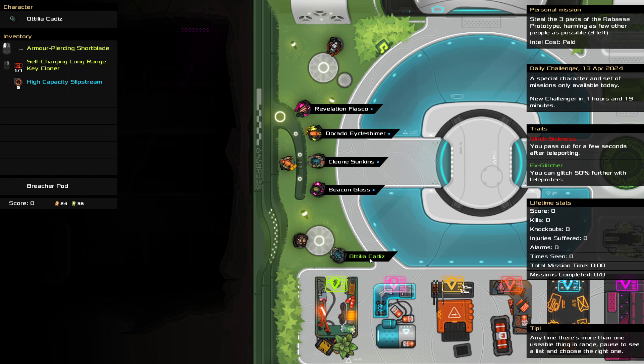We have some stuff going for us though. First, our traits: we're a 'glitch sick x-glitcher,' which is probably why we're an x-glitcher — sounds like a pretty frustrating life. If we ever teleport we will pass out for a few seconds, but we'll be able to go 50% further with the teleporter. Our loadout today includes an armor-piercing shotgun, a self-charging long-range key cloner — which may mean we can avoid conflict where we'd otherwise be forced to run in — and a high-capacity slipstream with five uses.